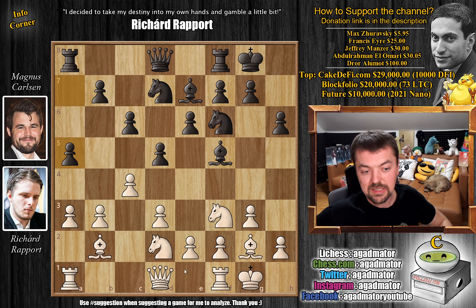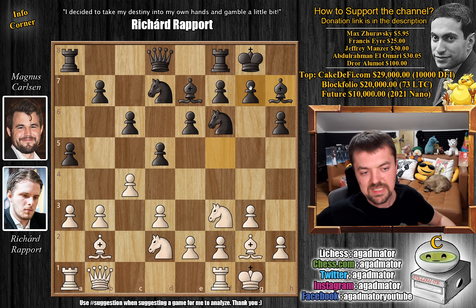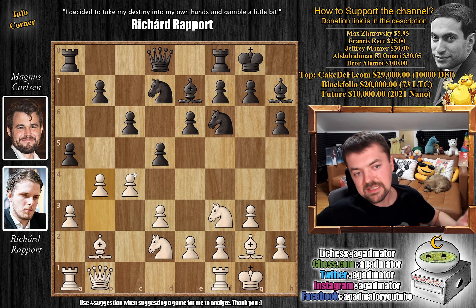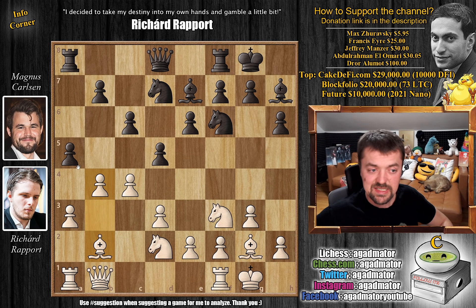Rapport tries something different — he plays Queen to b1. It still has the same ideas in mind. After Carlsen's Bishop to h7, Richard goes for b4. There are a few other games where Bishop to c3 was played, pretty much with the same idea of playing Bishop c3, Queen to b2, and grabbing hold of that diagonal. But Rapport goes b4. Magnus plays a captures on b4 — this is not a forced capture. You could also just ignore it and continue; the other Rook comes to c1, Bishop to c3, Queen to b2, and so on. But Magnus decides to trade.